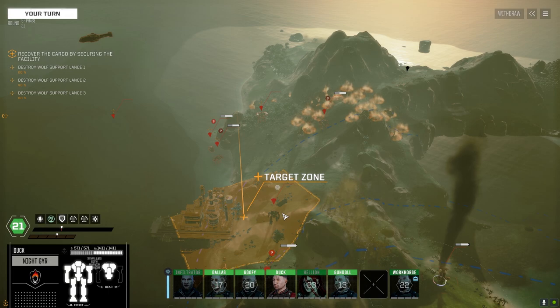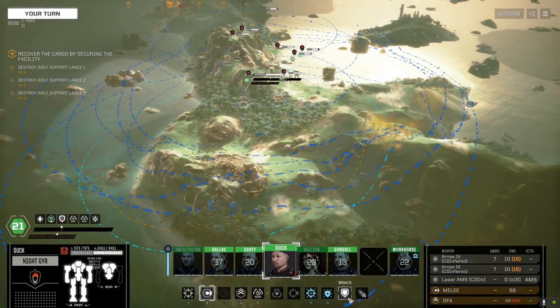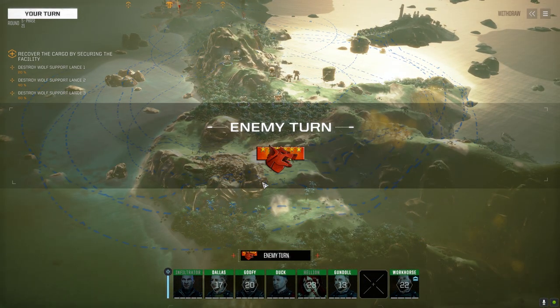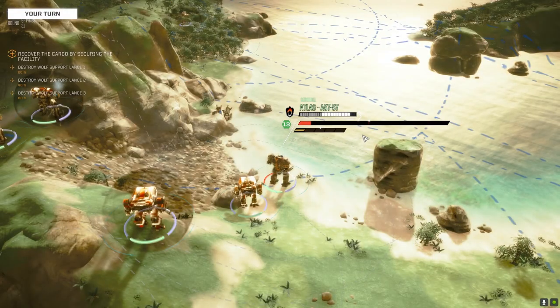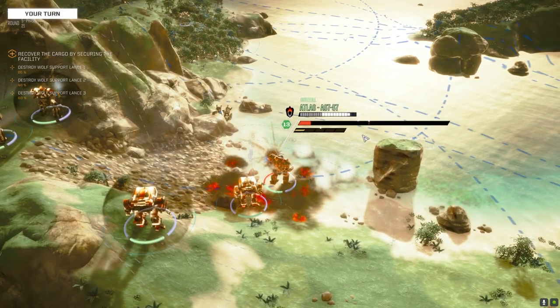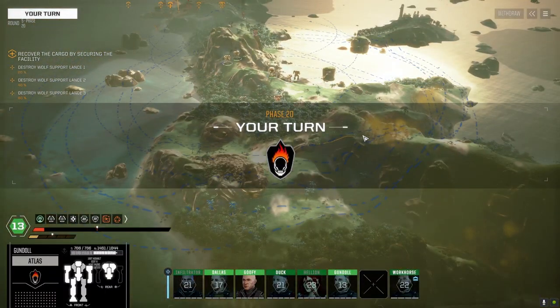Let's see how this does. A little damage - mostly the heat I want. I wonder how a lance of all-arrow mechs would do on a map like this, if you just pulled back to the farthest corner and started raining damage on them. Eventually they'd probably close with you but you'd be out of range for most of their weapons.